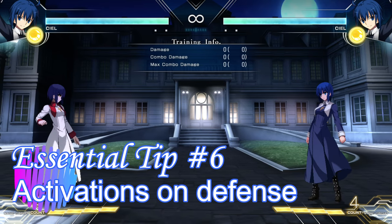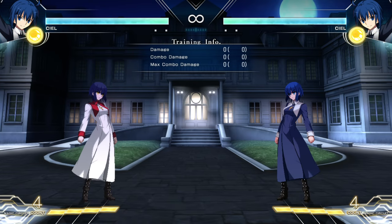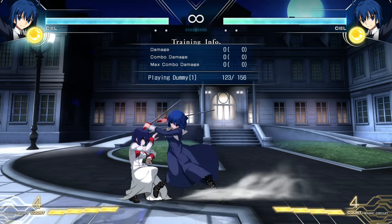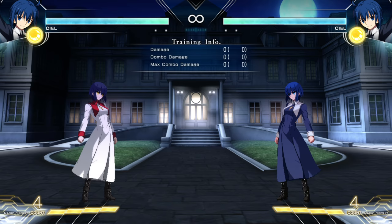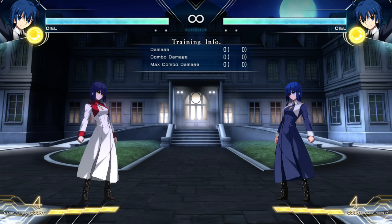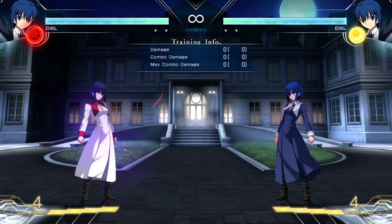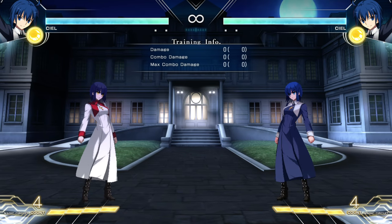Tip six is about super activation. Both your regular meter and your moon gauge have strong defensive properties on top of entering your mode. The easy one is the regular super meter — when the enemy is attacking, if you activate your mode on block it acts as a counter and gets them off you. The pushback is not safe on block so it can be baited, but it's a pretty easy 'get off me' button. The moon drive activation is 100% invincible — you cannot be hit out of it — and you can block the very frame you leave it, meaning you're completely safe.